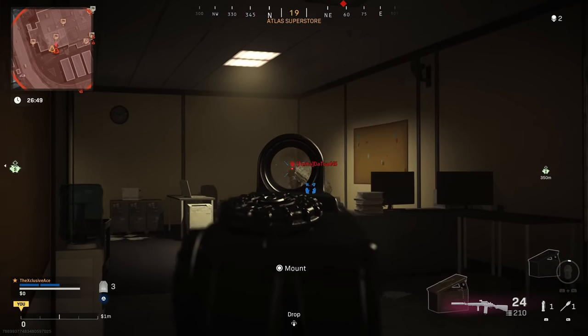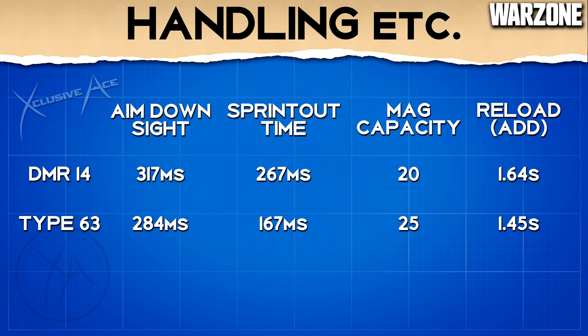Finally, a small handful of other stats: aim down sight time is a little faster with the Type 63; sprint out time is very noticeably faster with the Type 63 — it's actually a bit slow with the DMR; magazine capacity once again gives the Type 63 the edge; and reload add time also sees the Type 63 reloading faster than the DMR-14.